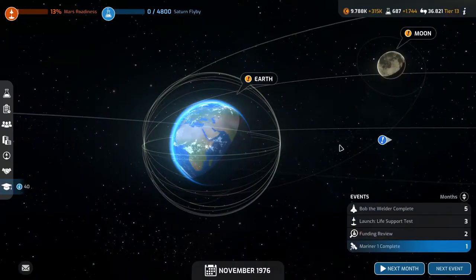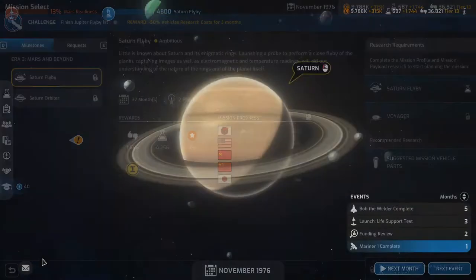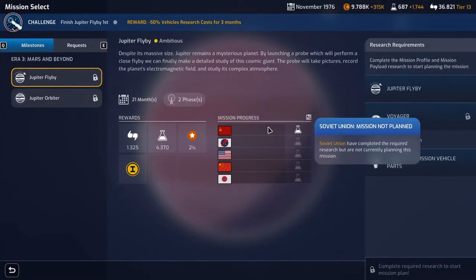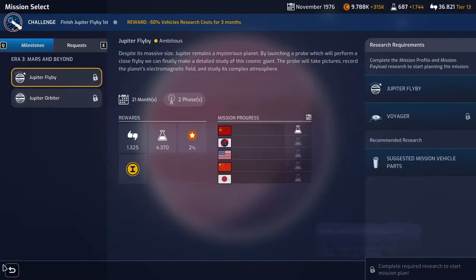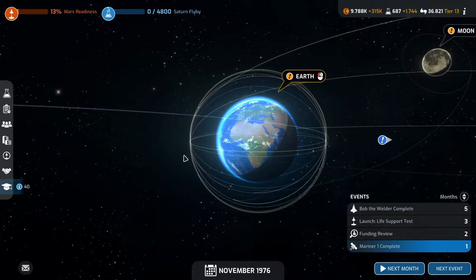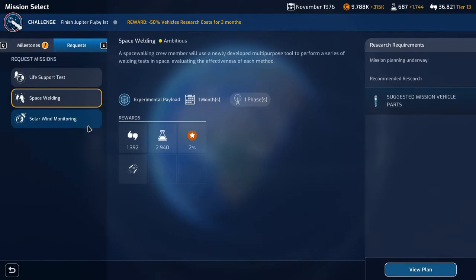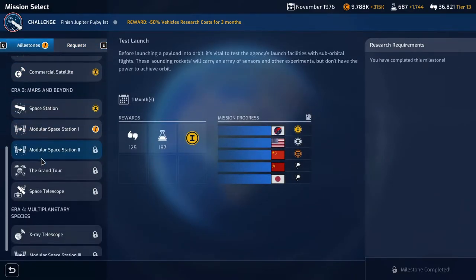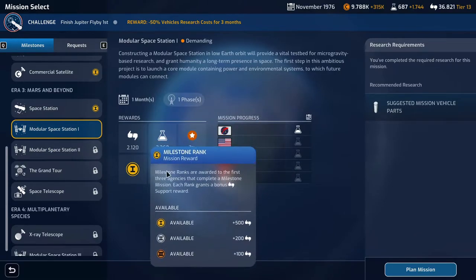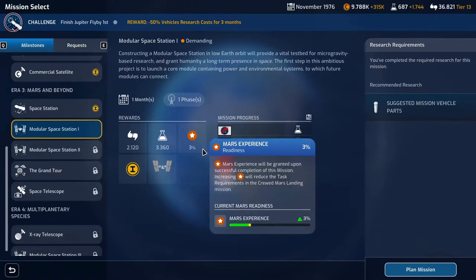Let's see — Saturn flyby, no one has that research. Jupiter flyby — the Soviet Union already has the research, so let's do the Saturn flyby. Try to get first and then we can plan a little mission here for the modular space station. Very nice — nice support, nice science, good Mars experience.